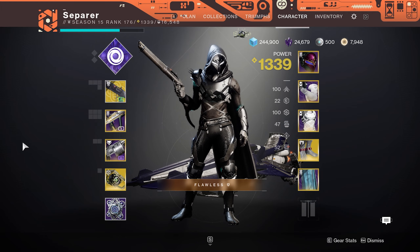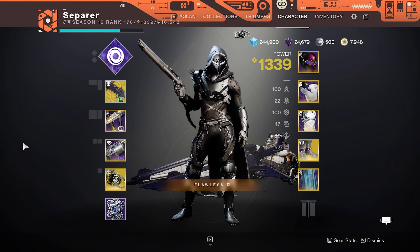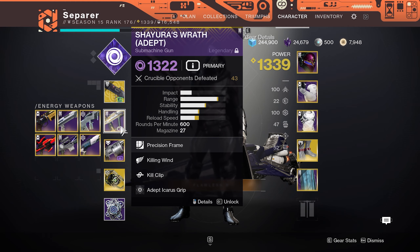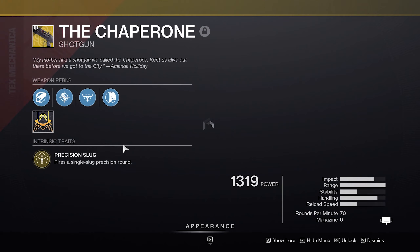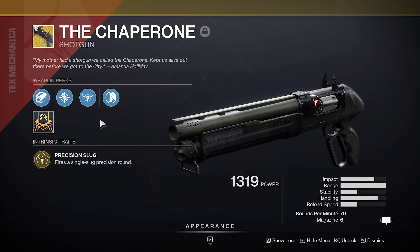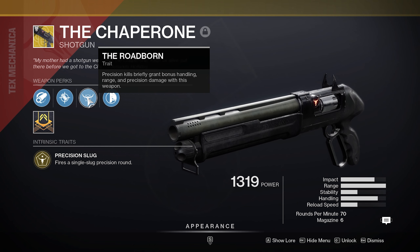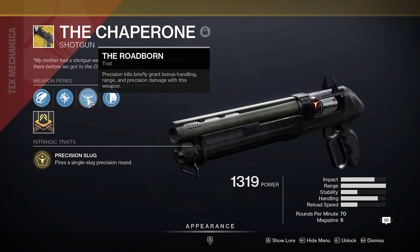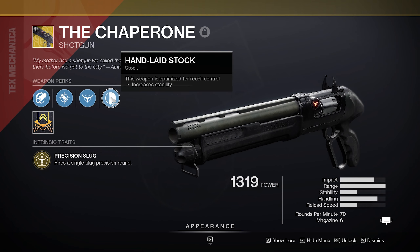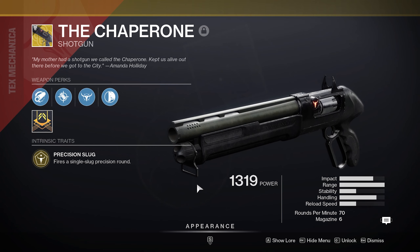You guys absolutely need to be using Chaperone because once it gets nerfed it's gone, and right now it is obliterating shotguns. Today I'm going to be using it with Spectral Blades because that'll give us wall hacks — fun loadout. I'll be using Shirus but you can also use Palindrome. What makes Chaperone so insanely strong is the range consistency and Roadborne. Roadborne triggers on precision kills, increasing handling, range, and precision damage. The range isn't as much as it used to be, but the precision damage lets you obliterate supers with ease.